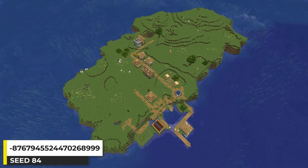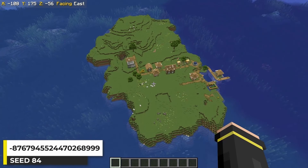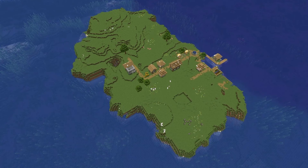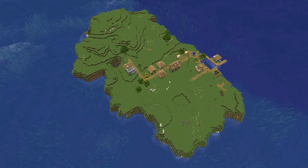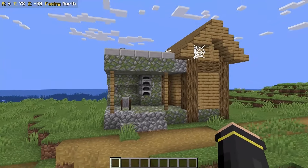I've shown a couple of big flat plains island seeds before — always a great seed to play survival on, with decent area for a base before having to expand. This one has a zombie village on it, and it even has a blacksmith building. Kind of a cool little addition to an otherwise pretty basic Minecraft seed.